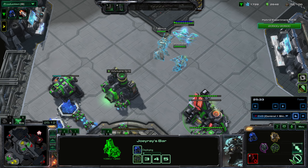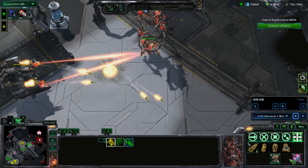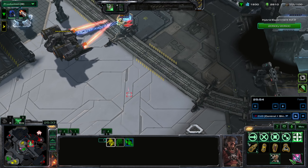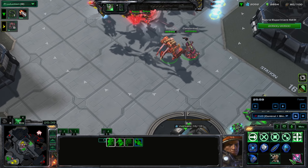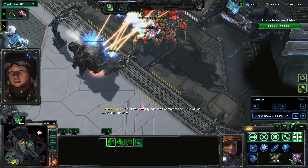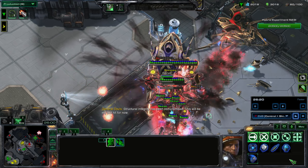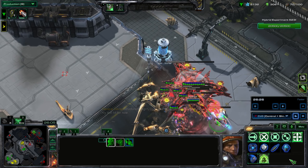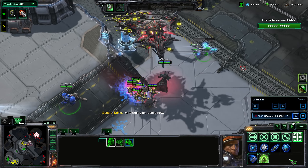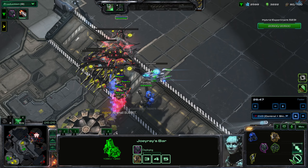These huge, buffed Immortals are dealing so much damage to my army. My ally has been helping by taking those out using his Ascendance, but it's a bit too late. I need to rebuild — so far I only have Tychus, Rattlesnake, and a Void Ray. I'm remaking Vega. I pick her forward with the Medivac, but my ally may have cleared out the whole area so there's nothing left to mind control.